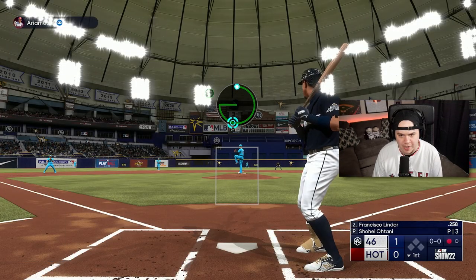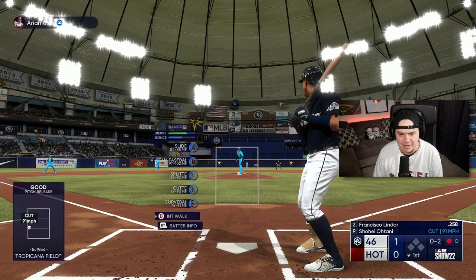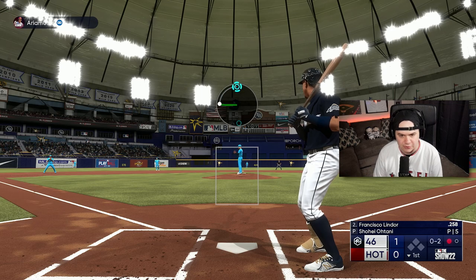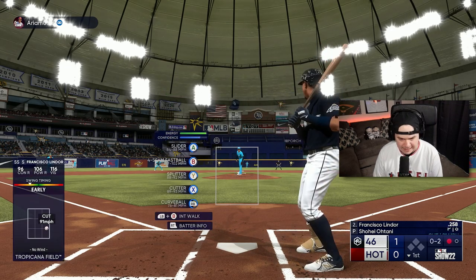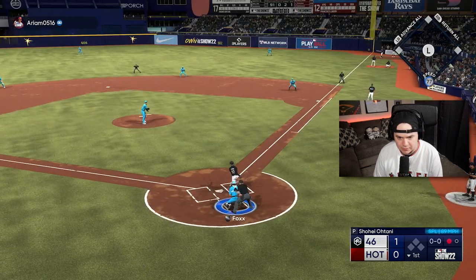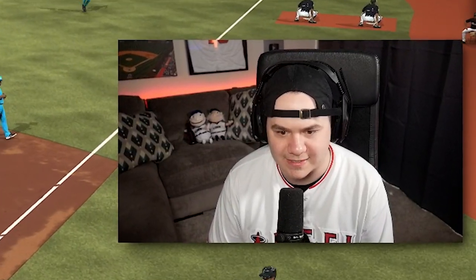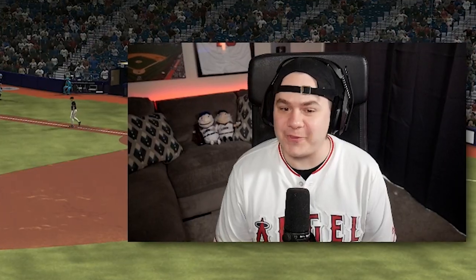The slider as the primary pitch on this card is really interesting. I know a lot of people were hoping they'd give this Otani a sinker, because he was throwing a sinker-type pitch in real life. I didn't really think they'd go that route — I felt like it would be the same as all the other cards. But the slider as the primary is weird. This guy swings at everything — perfect guy to debut Otani against. Got him! Things are lining up for Shohei in this pitching debut.